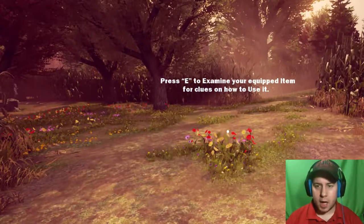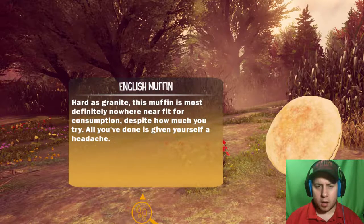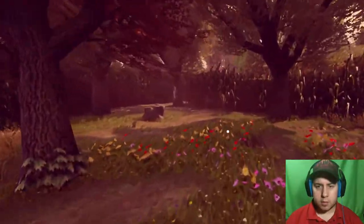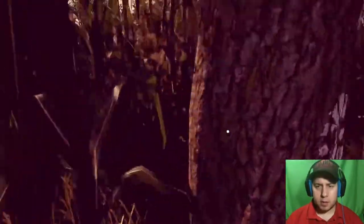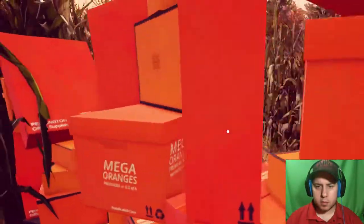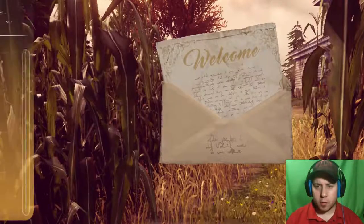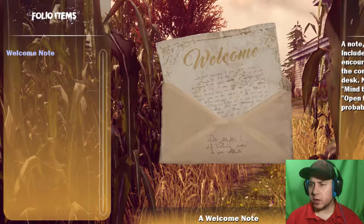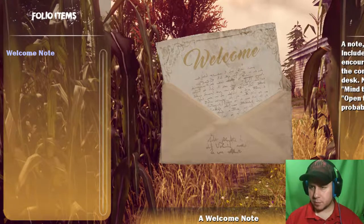Press E to examine equipped item. Hard as granted, this muffin is most definitely not fit for consumption. Despite how much you try, all you've done is given yourself a headache. Okie dokie. The mill - there's a mill over there. These are empty boxes, why can I not knock them down? There's a house here. Press spacebar to look at story item in folio. A note lazily scribbled includes a stock greeting, encourages the reader to enjoy the complimentary snack on the desk, and to mind the boxes, also says open the big door.